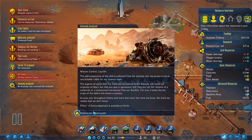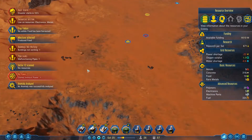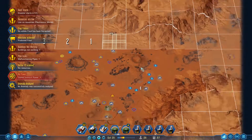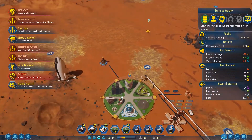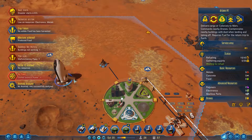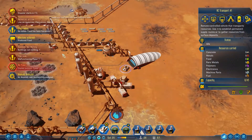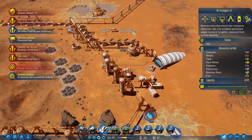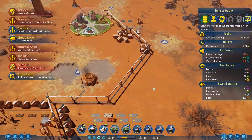The odd composition of the debris collected from the anomaly site has proven to be an uncrackable riddle for our science team. I'm getting a genius applicant - that is awesome because they give a lot of research. But he still has to come my way. Short on metals, short on electronics. I'm hoping this is at least... yes. Though the power shortage is going to be my bane.